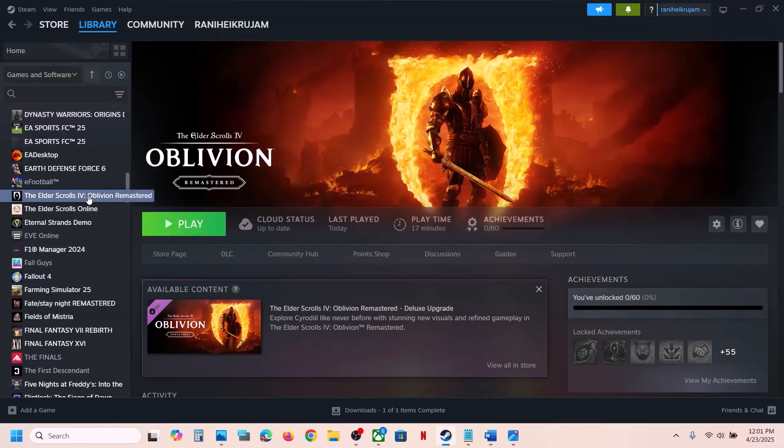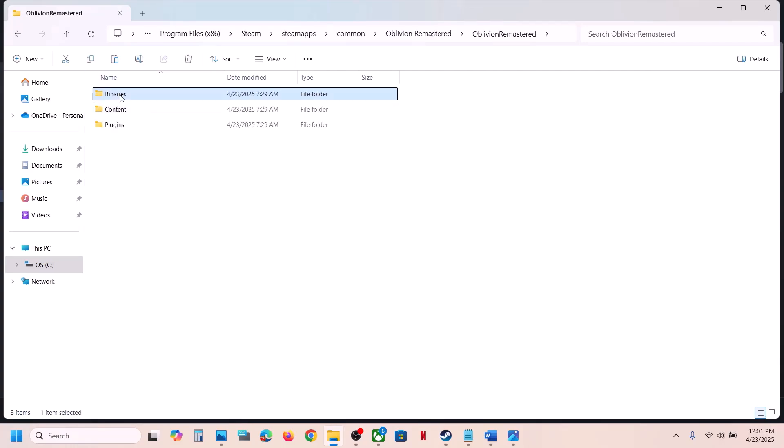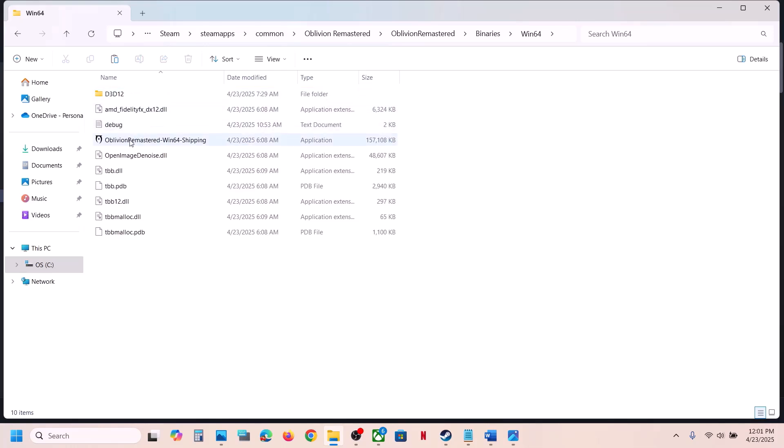Instead of launching the game from Steam, right-click on the game, select Manage, Browse Local Files, and double-click the exe file to launch the game from there. If that doesn't work, open the Binaries/Win64 folder and double-click the exe file there instead.